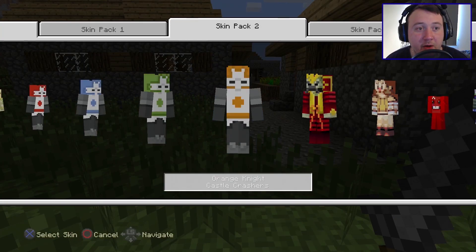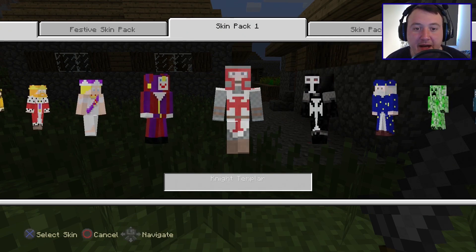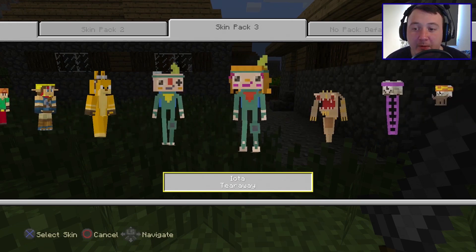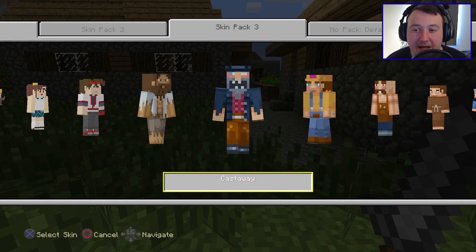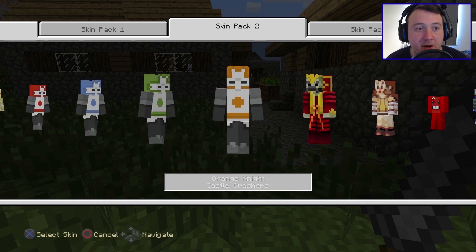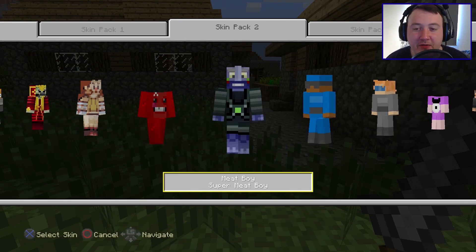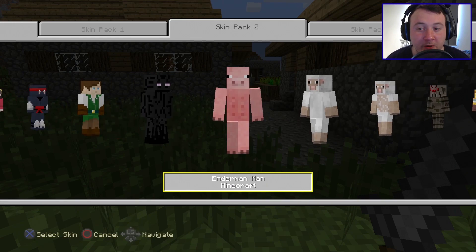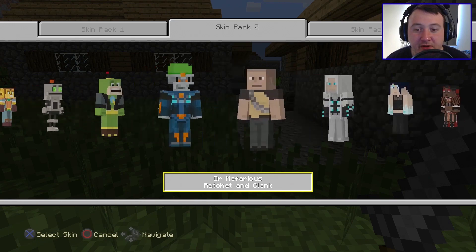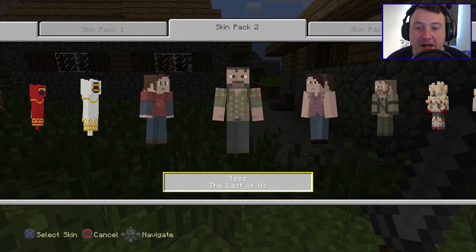Let's have a quick look at the skin packs for those of you who are interested. We've got three skin packs — skin pack one, skin pack two, skin pack three. They have some generic skin packs in all editions, but then some exclusives like Jak. You can also play as Daxter as well. In skin pack two, we've got Super Meat Boy, Ratchet & Clank — obviously a PlayStation game — Infamous, which is another series I love, and Journey, one of my all-time favorite games. We've also got The Last of Us skins.